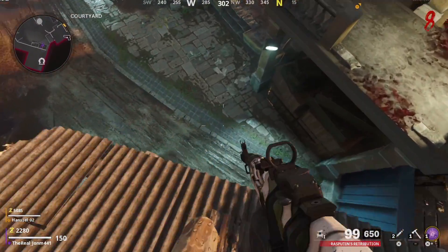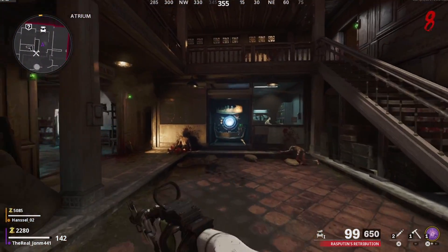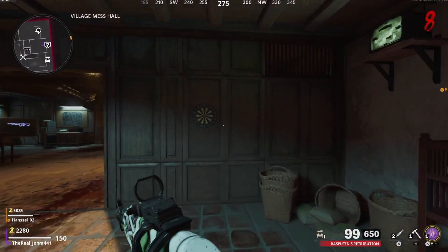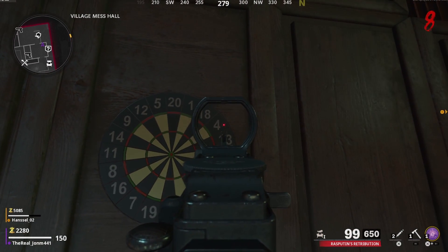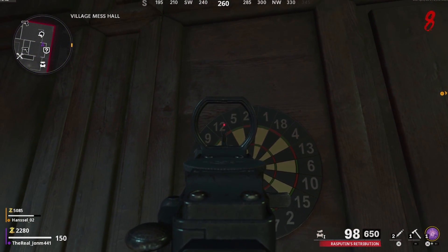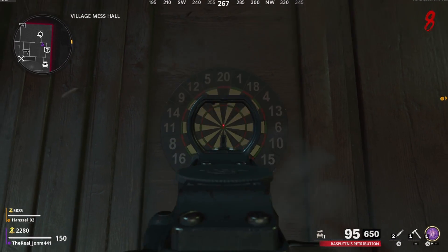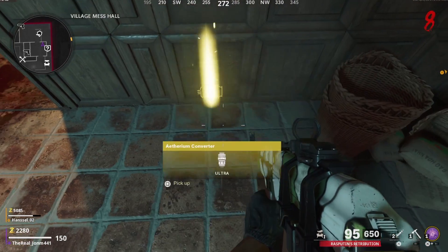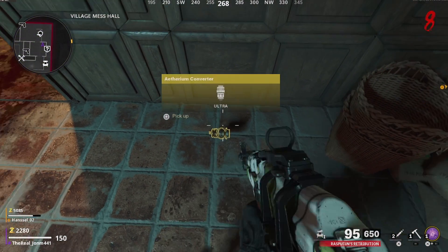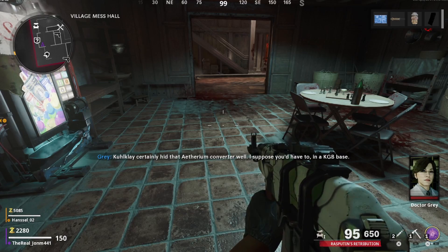What you're gonna do is go back to the spawn area right next to the Pack-a-Punch and shoot the numbers on the board where it landed. In my instance it was 4, 12, and then 18 — then shoot the bullseye. That's gonna open it up and you're gonna get the new part. It is different for every single game, so you have to read the radar as it stops on each location.